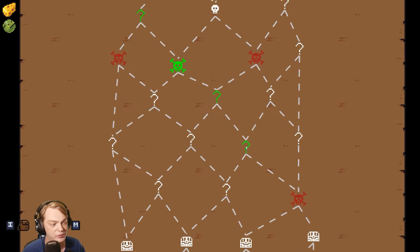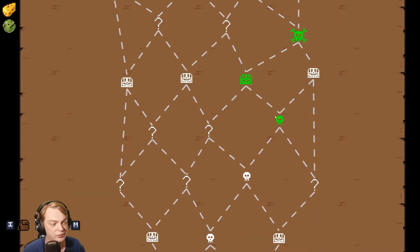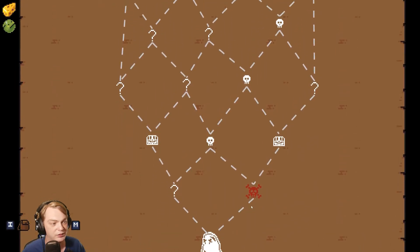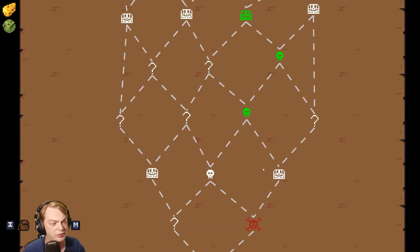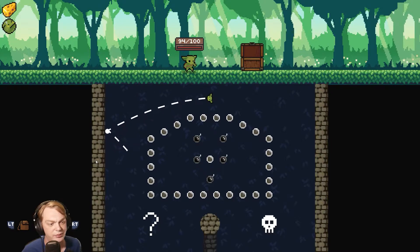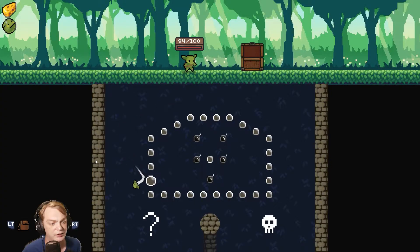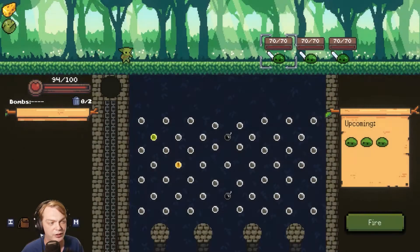I'll go this way I guess. Man, there's two chests — this is a pretty weird but cool map setup. Let's go back to the map; yeah, going to the event and then we'll go for the elite.